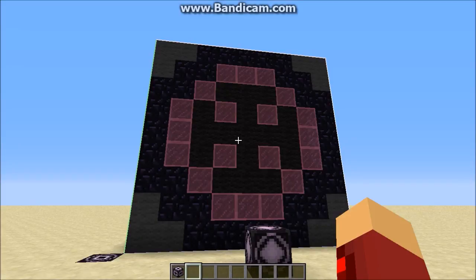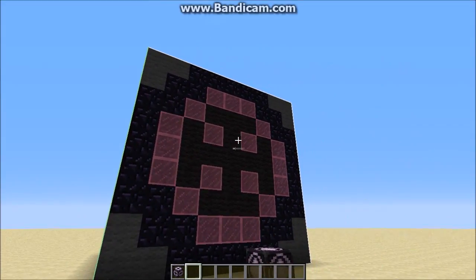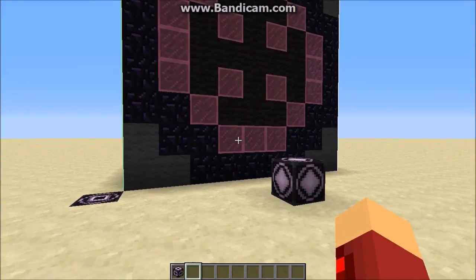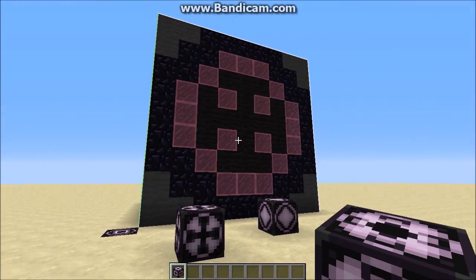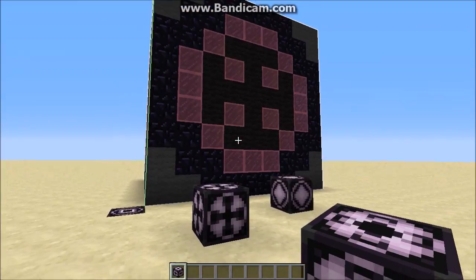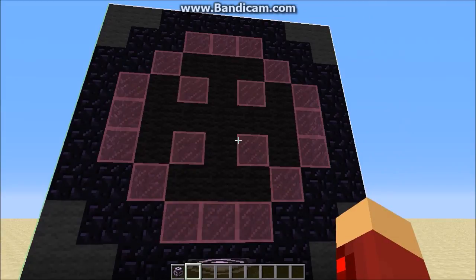So the structure that we are actually going to be copying from this world to another world is this cube right here. This is actually supposed to be a pixel art data block — as you can see it kind of matches up, but it's a bit embarrassing if you ask me.